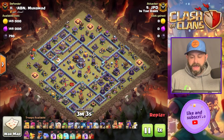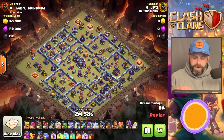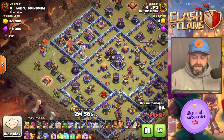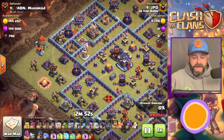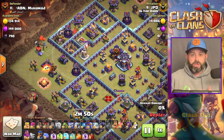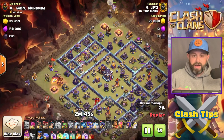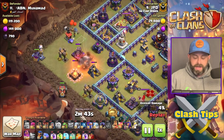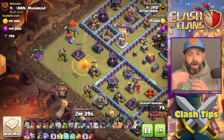First attack coming at us from JPD. In fact, almost all of our attacks are from JPD — this is one of JPD's specialties. Now with all of these attacks, you're going to be using a Flame Flinger. I have not seen this attack used without a Flame Flinger. So you're going to be using the FF on one side and doing a Warden Walk on the other side. Protecting your Flame Flinger is going to be of utmost priority.